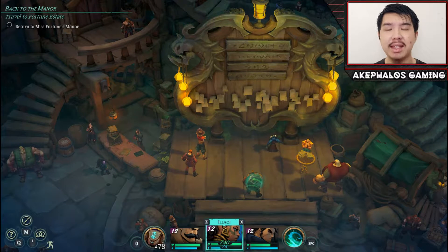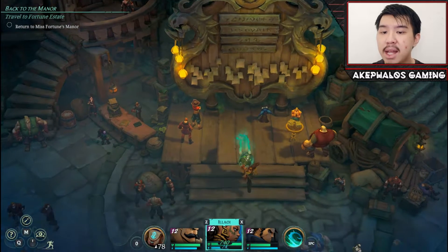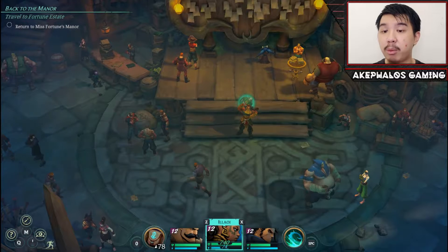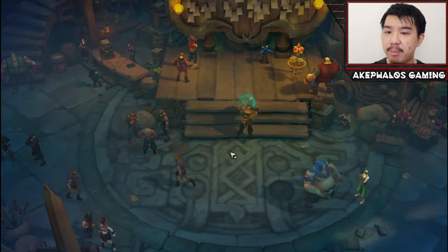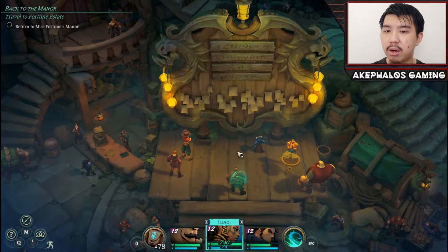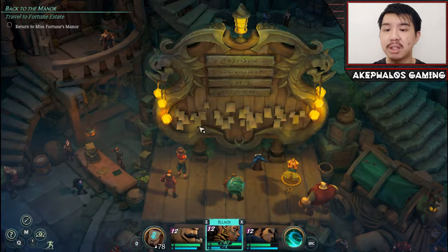With that being said, let's continue. We are in the Docks Harbor area. I took the liberty of returning from Grey Harbor — that is actually Grey Harbor over there — and pretty much we're going to go ahead and head back to Miss Fortune's Manor, but before we do that, there are a couple of things I want to show you first.